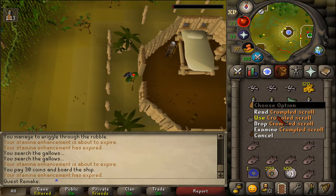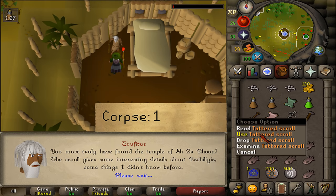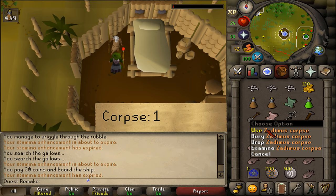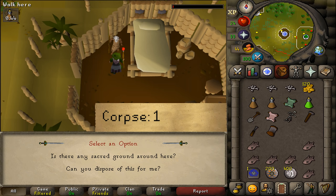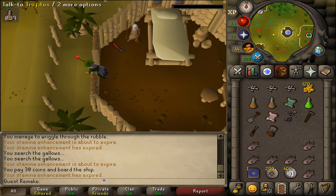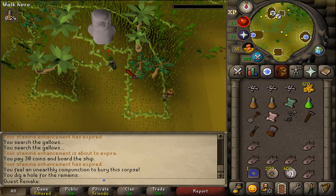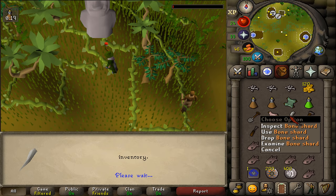Once you have returned to Trufitus, use all three items on him. Use the first scroll, use the second scroll, then use the corpse on Trufitus and select option 1. Next, go a bit west until you see a grey statue, just south of the anvil and the farm sign. Stand just south of it and bury Xadius' corpse. A ghost will appear, talk to you, and give you a bone shard.